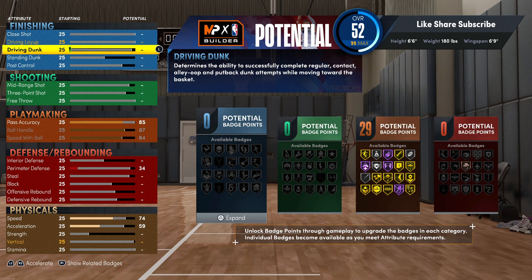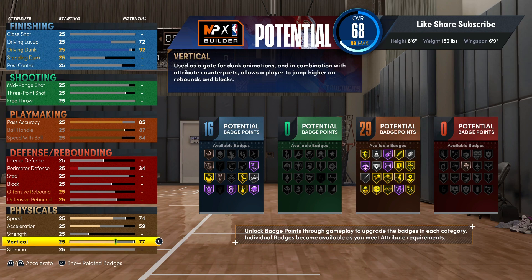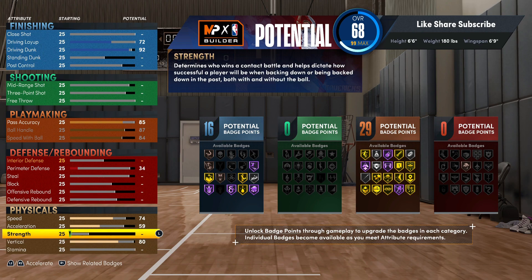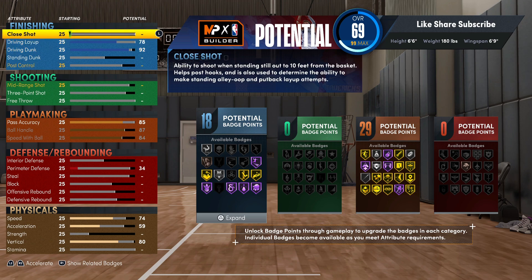We're gonna hit the finishing on this build — it's really crazy. We're gonna go 92 on the driving dunk. Put the vertical up to 80 off rip, then come back. Your driving layup you're gonna want to put at 78. You can use the hall of fame teardropper badge if you want — it's just a playstyle badge, not something everybody needs. You're gonna go 59 on your close shot, giving you 20 finishing badges.